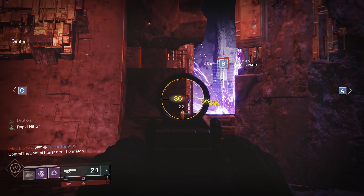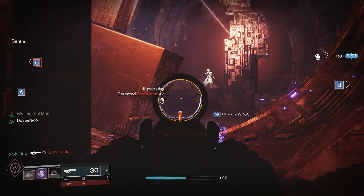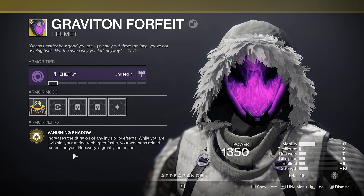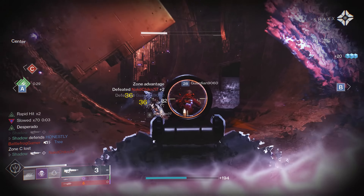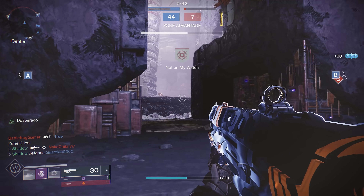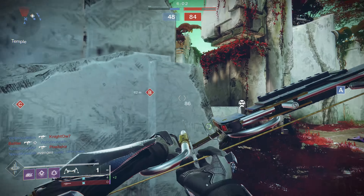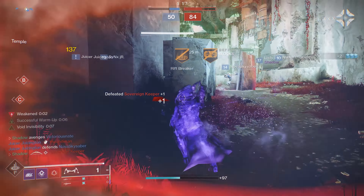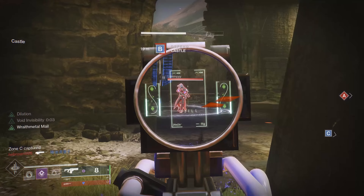The Graviton Forfeit increases the duration of all invisibility effects, and while you're invisible your melee regenerates faster, you reload faster, and your recovery is greatly increased — passively enhancing the whole build. The typical Stompies and Dragon's Shadow setups are still viable, though Dragon's Shadow pairs nicely with the Vanishing Step aspect since both trigger on dodging. If you want to take radar manipulation further, Gemini Jesters remove your opponent's radar when you dodge, often netting free kills on confused opponents.